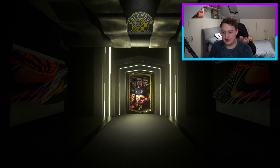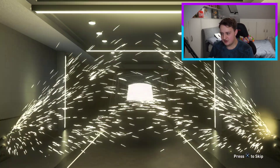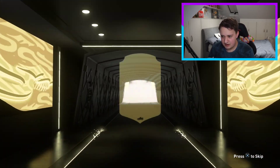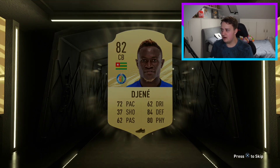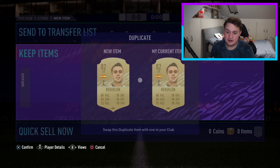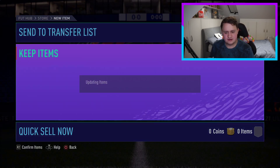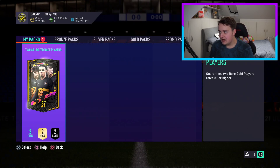We've got two left — hope you guys are enjoying this video. Do make sure you drop a like and subscribe. Nothing in here, just going to be another 82 — massive shame. Anything good here? It's DeGene — we like that. And Reguilon — that would have been valuable at the beginning of the game. We'll whack him on transfer. Nice to have something we can sell at least.